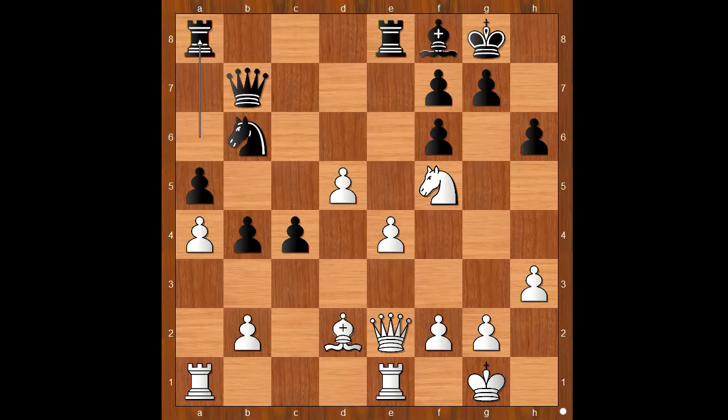Did you pause? What did you find? White played the move and black resigned — believe it or not. Are you ready to see the move? Kaboom! Bishop takes on h6. Black resigned. Unbelievable.